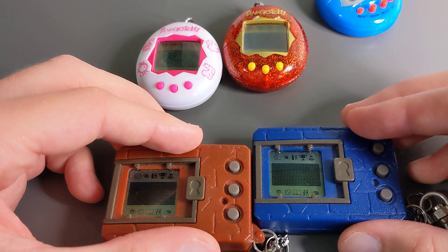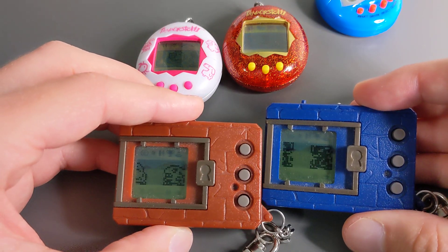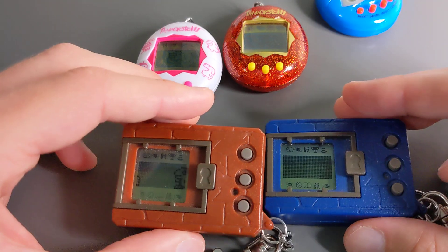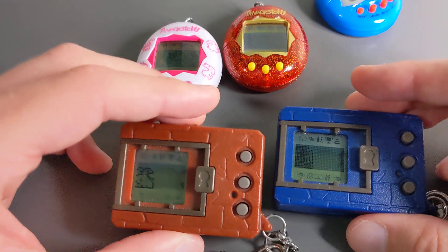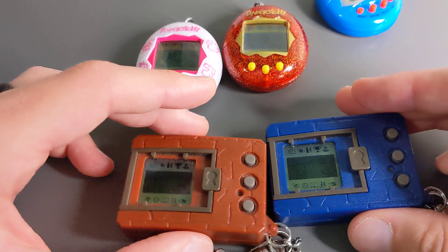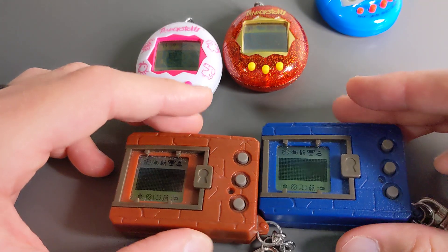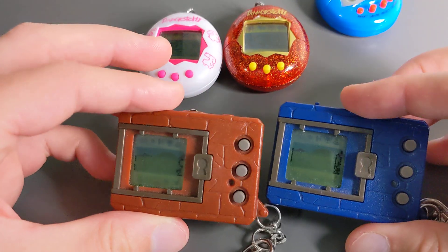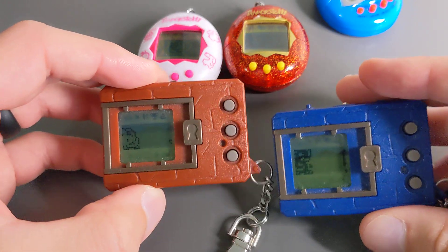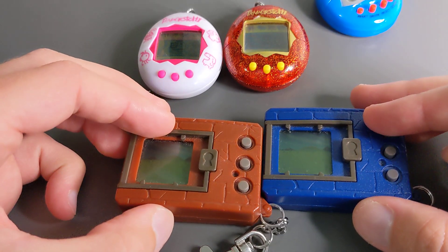I'm looking at getting another vpet. I wasn't sure whether to get the Pendulum Z - which looks pretty cool, I found one for about $110 - or the old Digimon Mini from the mid-2000s. The Mini is smaller, has a lot less Digimon on it, and I found one for around $100-$150. I don't know if any of you guys have experience with the Mini - it did look pretty cool - or the Pendulum, but one of those is what I'm looking at.